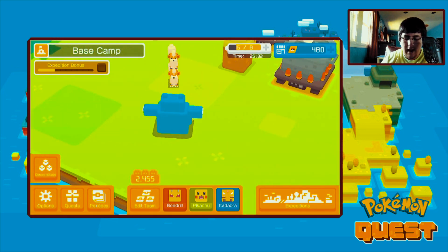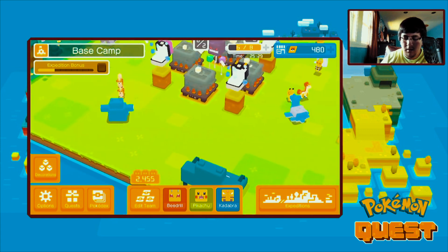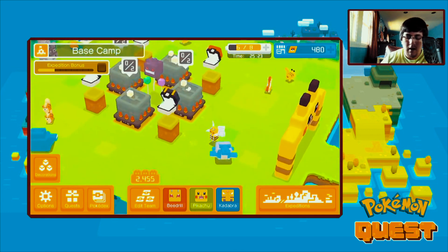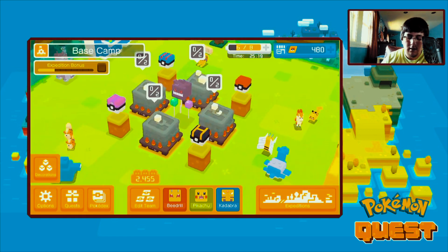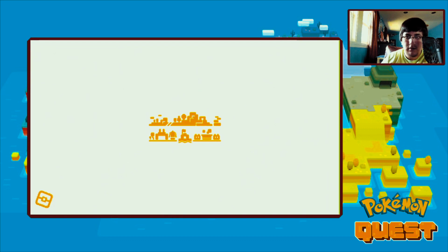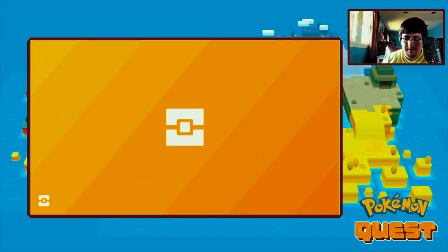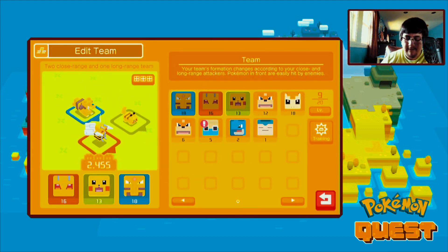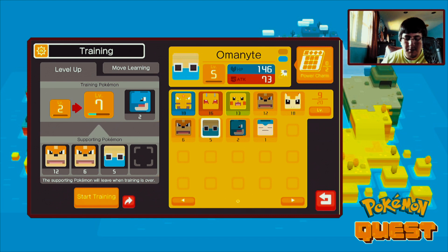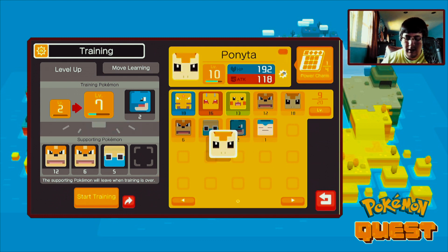So if you guys didn't know, I have Snorlax and also Lapras - I wanted to use them but they're level ones so I'll have to wait until they grow. Let's see what we get here - expeditions, edit teams, training - see if Lapras wants something. We can build up Lapras to level seven because I like using Lapras in battle. Maybe Ponita - nah, I think we'll just level them up this way.